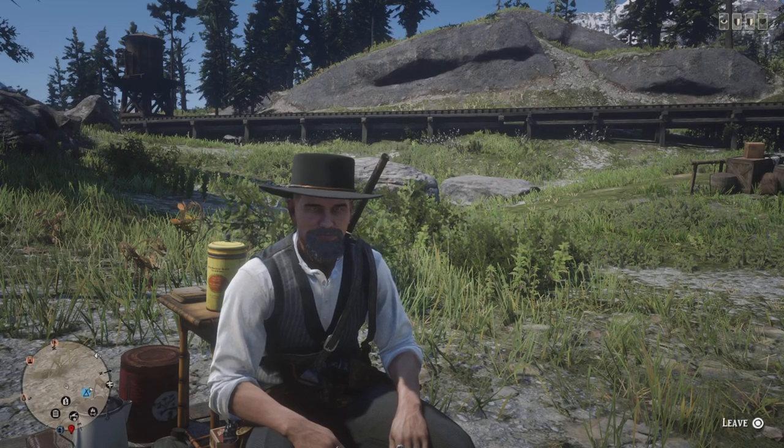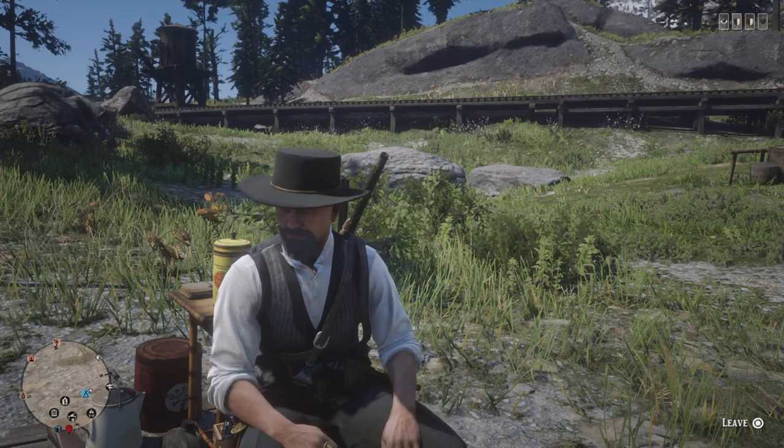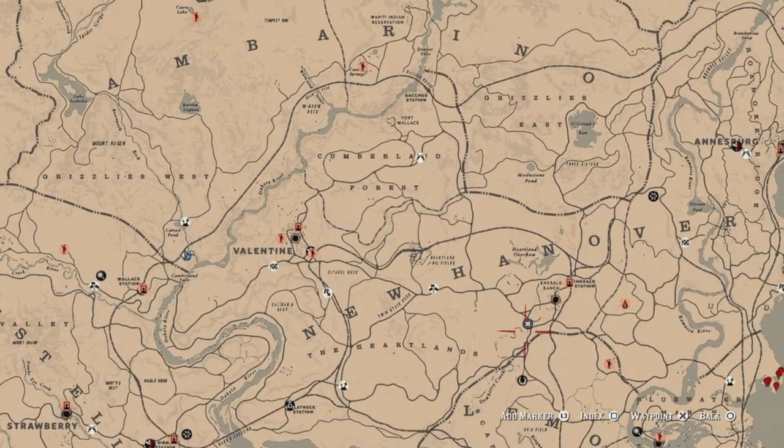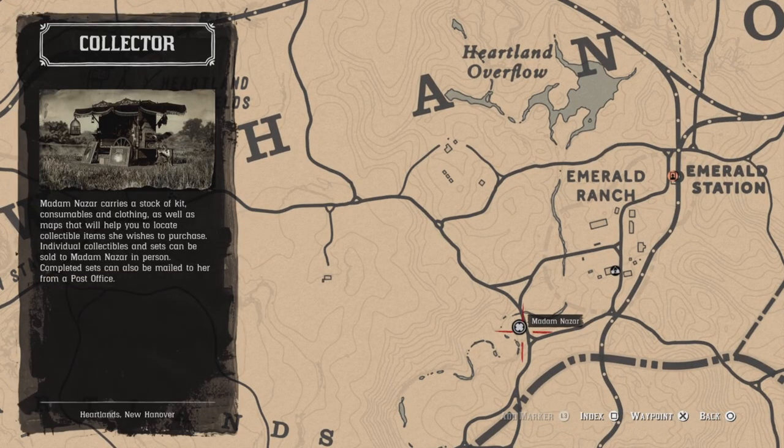Hello everyone, this is Hack and welcome to the channel. Today is Monday, January 16th. Here's a list of daily challenges. Madame Czar's location — she's going to be located over here at Dewberry Creek today. The nearest fast travel is going to be Emerald Station.